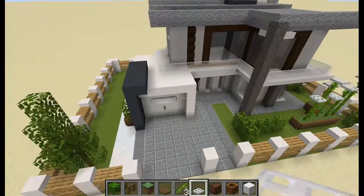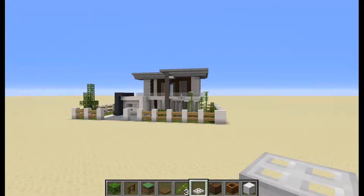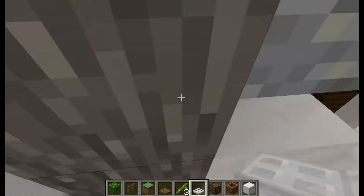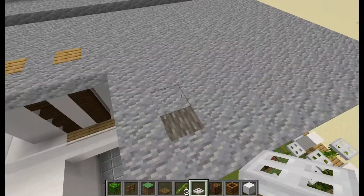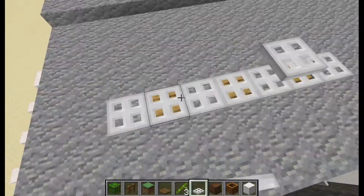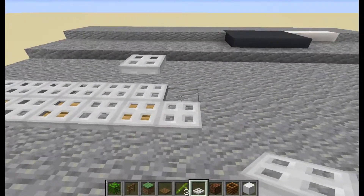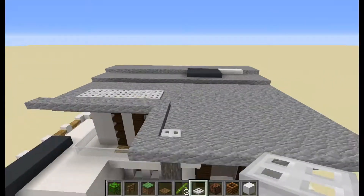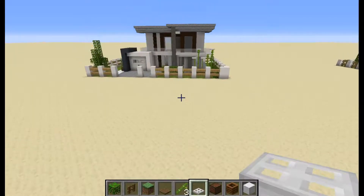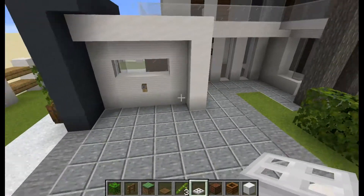We are completely done with this building and I really like how it turned out — especially with the roof. One more thing: if you want to, you can cover these roof blocks with iron trapdoors to make a pretty cool little detail on top. You could use carpets or anything you want, but I really like the trapdoor way.